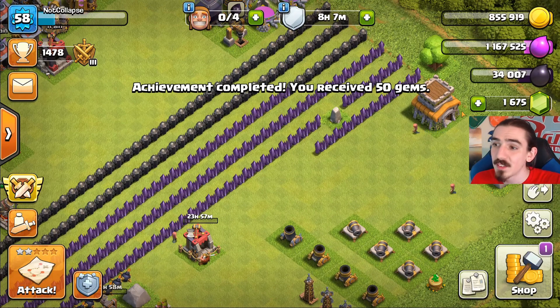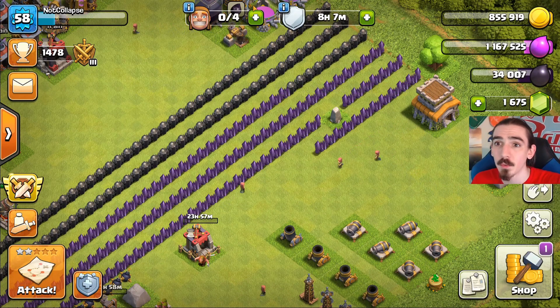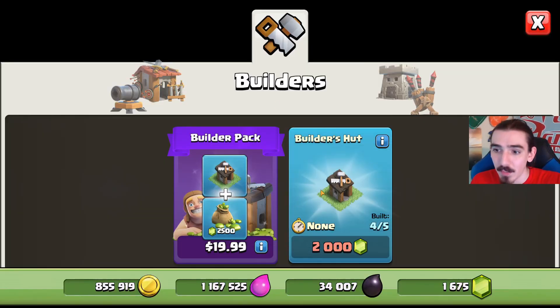That gives us some extra gems - we're now at 1,675 gems. That means we need just 325 more gems and we'll be able to get that fifth builder, which is going to be awesome.